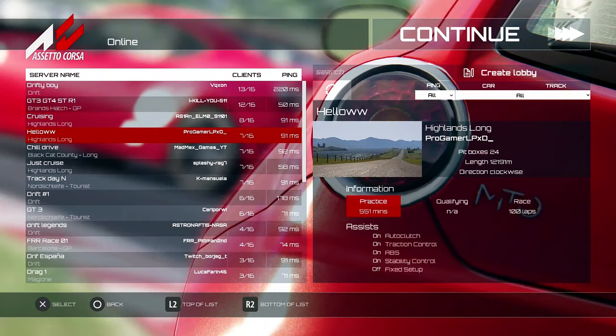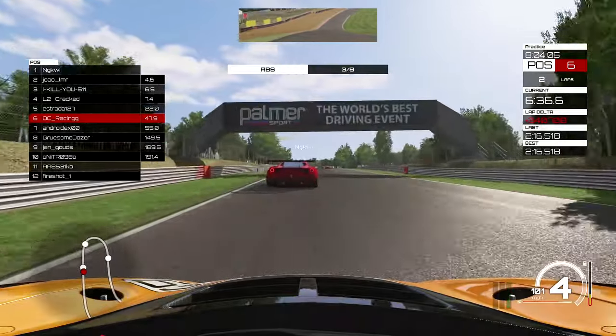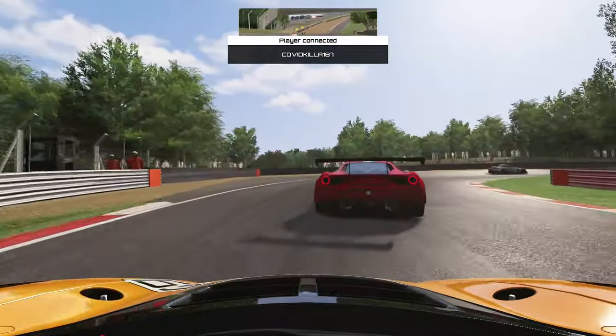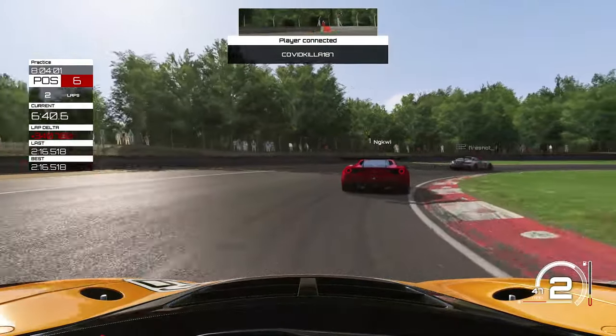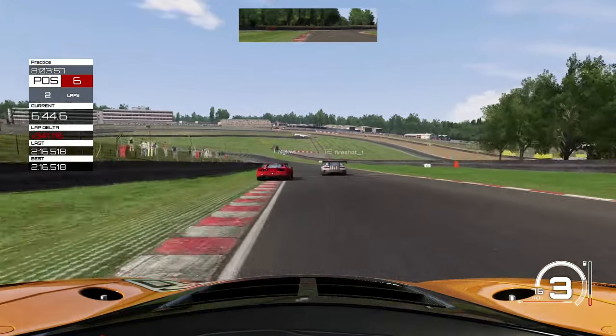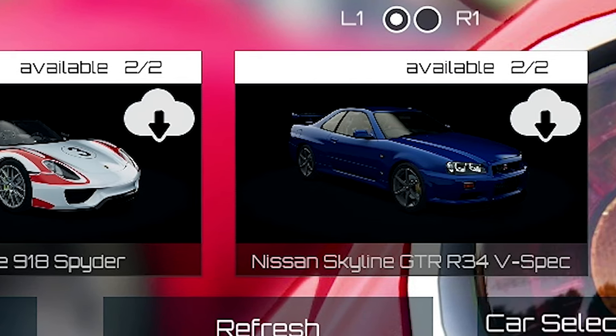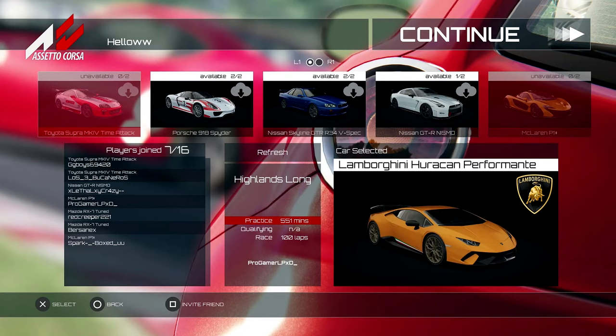The online scene is unfortunately an aspect where Assetto Corsa definitely falls behind other titles on console. There's a very limited selection of online lobbies, most of which are just open world cruising servers and not actual races. For the few online races that you do come across, you'll most likely need several DLCs to join, and that leads me to the thing I dislike most about Assetto Corsa on console.